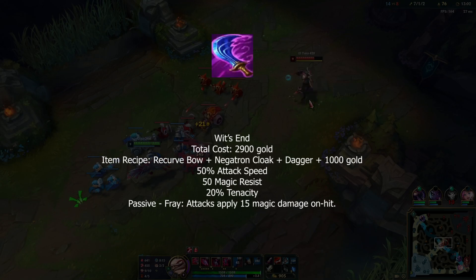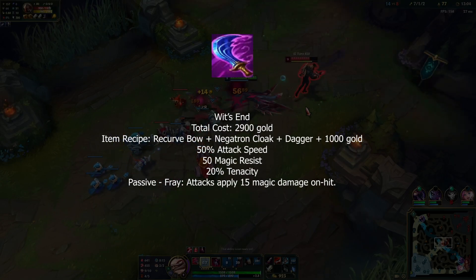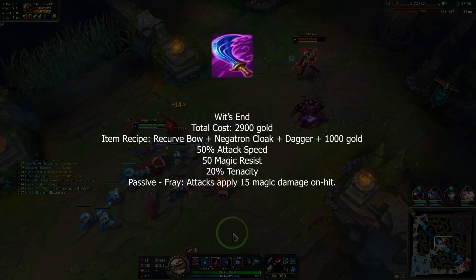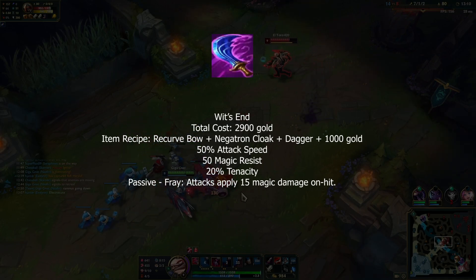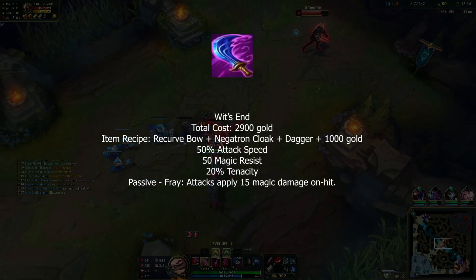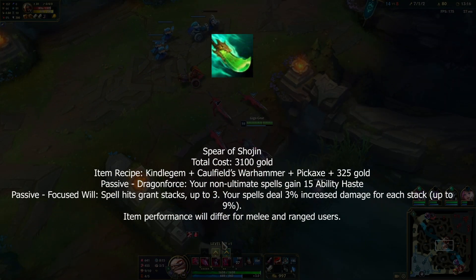Wit's End is in the fighter section but still feels like an ADC item. It no longer gives AD, only gives 50 attack speed and slightly more magic resist, and also gives 20 tenacity — which is probably why it's in this section. The passive is mostly the same.